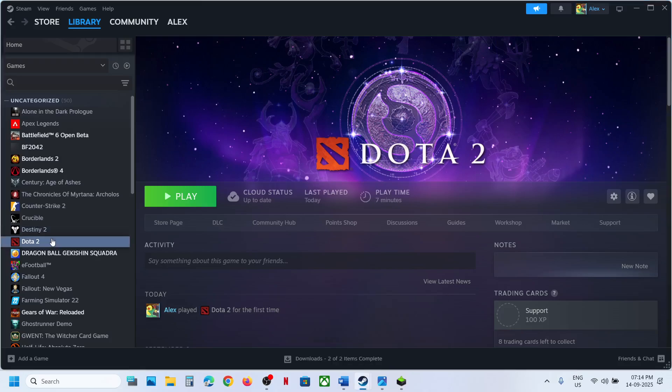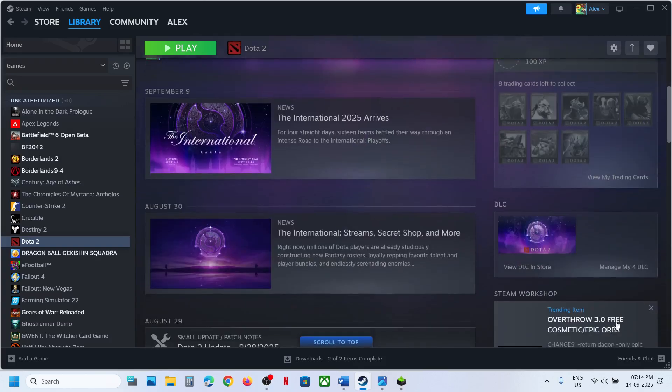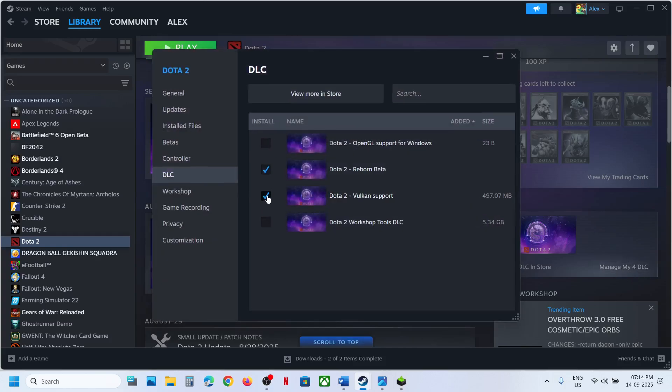To install Vulkan, go to Steam, right-click on the game, and select Manage. Click on 'Manage DLC' and look for Vulkan support. If it is unchecked, put a check on it.